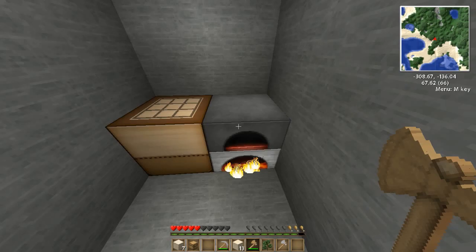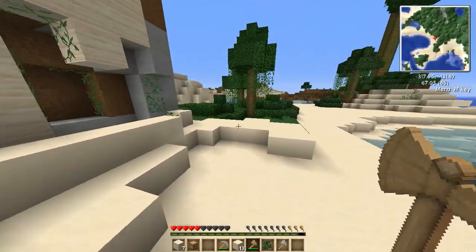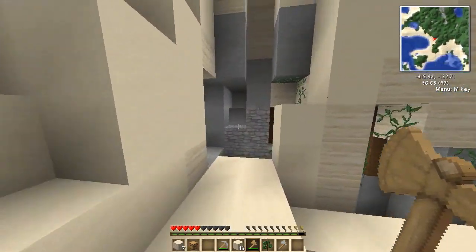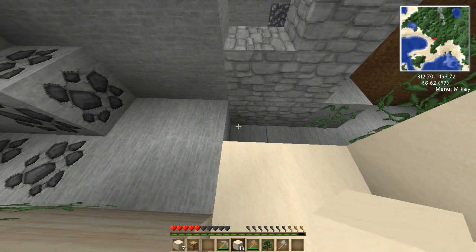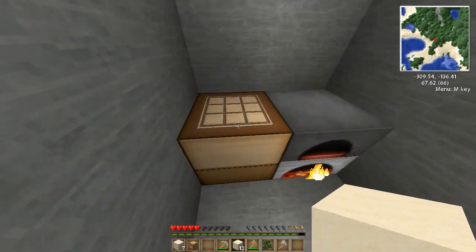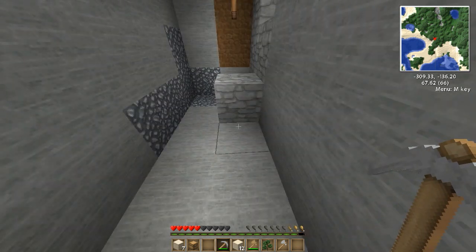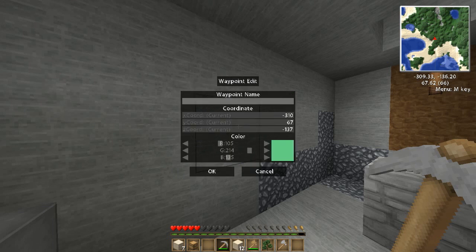I could just pretty much starve myself for the first little bit. I mean, there's still daylight — quite a bit of it. I need to mark this spot on my map. That's going to get annoying, but it definitely does stop monsters if I really wanted it to — but it also stops me once I get starved. So unfortunately I will go defenseless for a little bit. What did I come in here for? Oh right — map. Waypoint. Add. Create. Home.